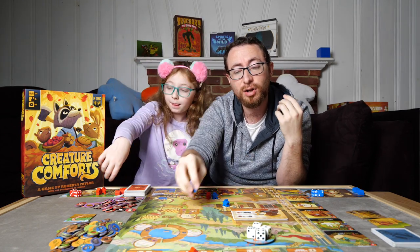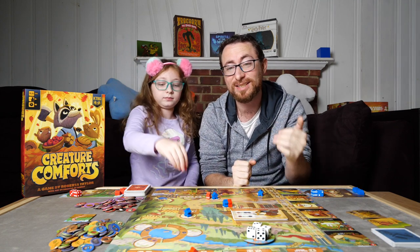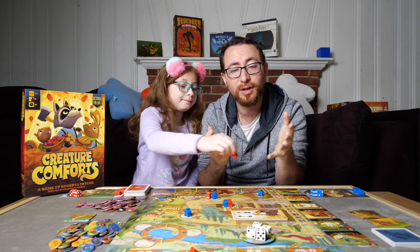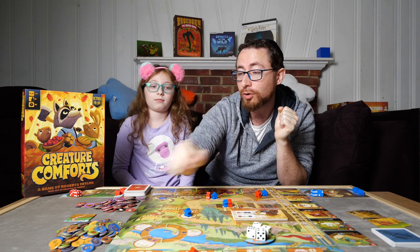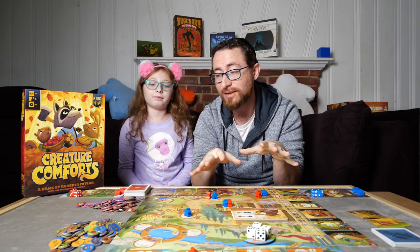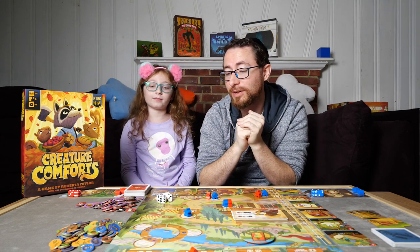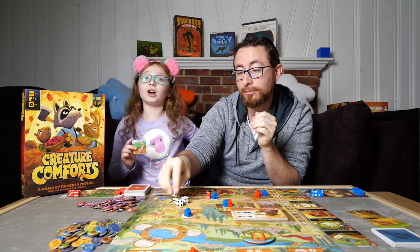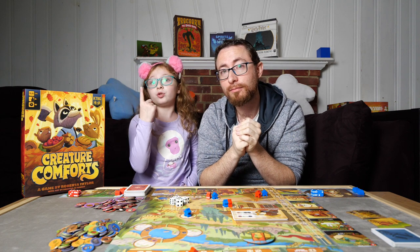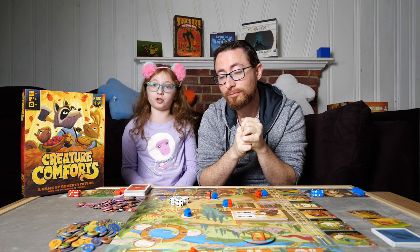It's simultaneous because there's not a lot of competition — you can go to different spots. There are a few spots where someone can potentially get something first, but for the most part anyone can go to the same spot. The first player gets the early bird token. Once you've put out your workers, the first player is going to roll the common dice. Anyone can use the common dice, but you can only use each common die once per turn.